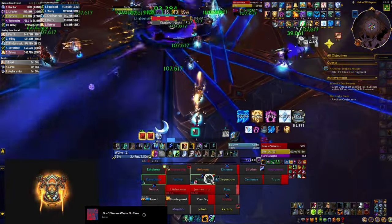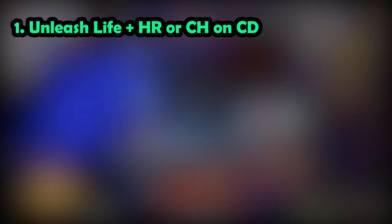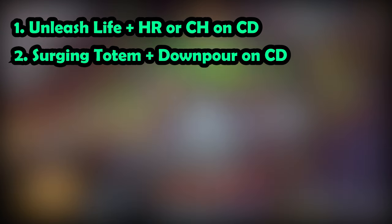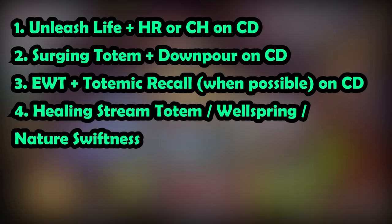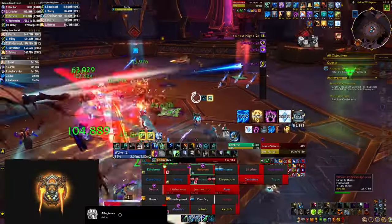Let's summarize the main healing rotation. Use Unleash Life on cooldown, combining it with Healing Rain or if unavailable, Chain Heal. When Surging Totem comes off cooldown, press it and follow up with Downpour. Press Earthen Wall Totem on cooldown, and use Totemic Recall to drop two at once when available. After those are on cooldown, put Healing Stream Totem, Wellspring, and Nature Swiftness on cooldown as well. Then revert to casting Riptides and consuming Tidal Wave stacks with Chain Heals. In downtime, renew Earth Shield on yourself or your tank.